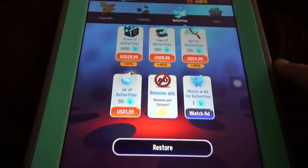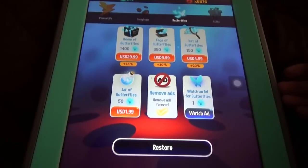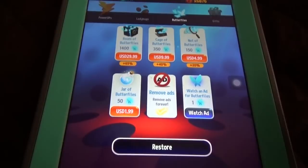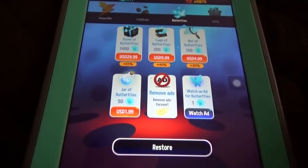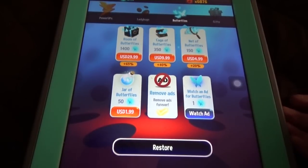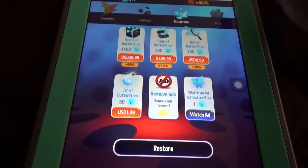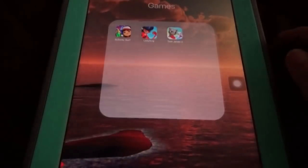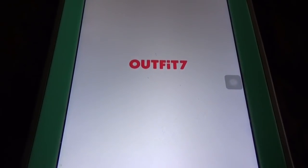You could buy a package like 350 plus 150, or spend thirty dollars to get 1,400 butterflies. It's a costly thing. That's the new update in Ladybug.